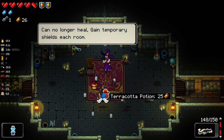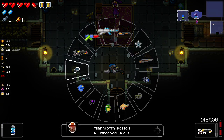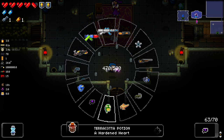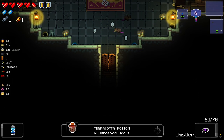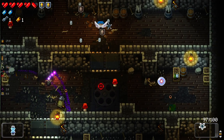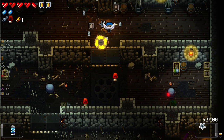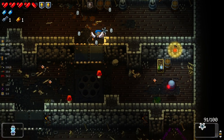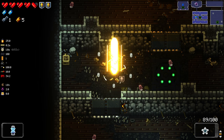Terracotta Pot — 'Can no longer heal, gain temporary shields each room.' I'm going to take that. I think at this point that's actually going to be pretty good for us, just because we've got so many Glass Gwonstones and we're going to get more temporary shields — it's going to hopefully keep our Glass Gwonstones for longer. Especially with the Reload, the Cruller's Glaive might be the way to go. With already having so many Glass Gwonstones and getting one per floor, it seems like a good way to play it.